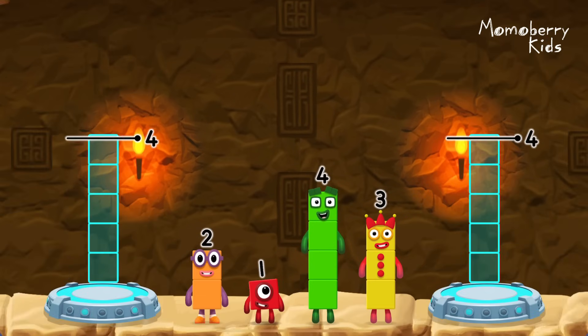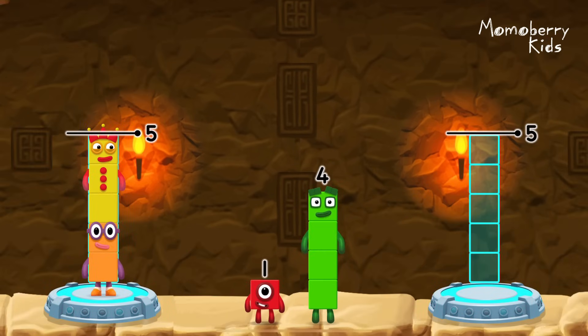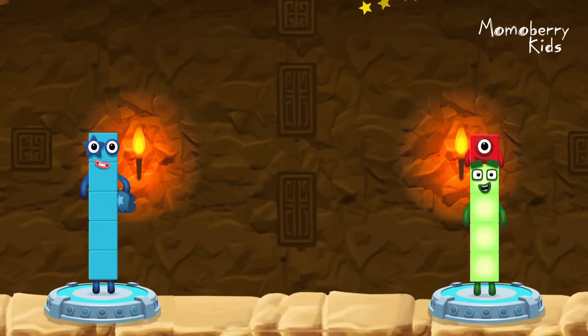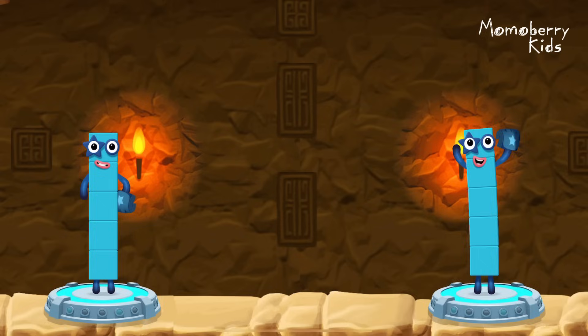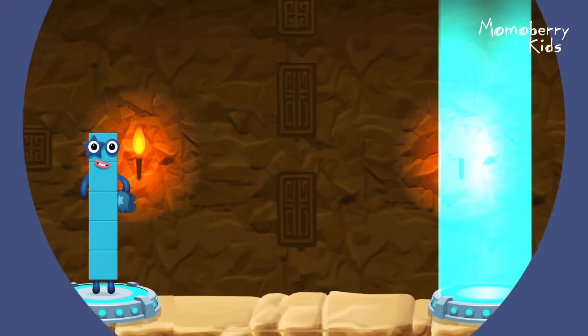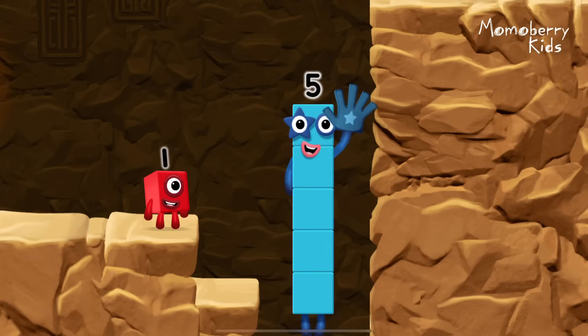Share the number blocks evenly to make two groups of five. Two, three, four, one — that's right! Two plus three equals five. Four plus one equals five. Five equals five. High five! Yes, you got it!